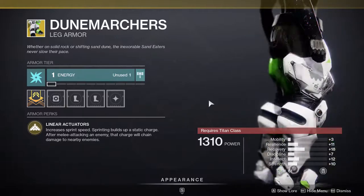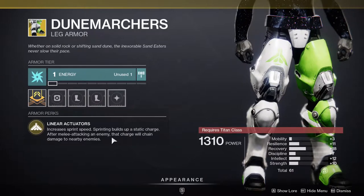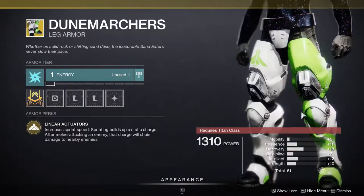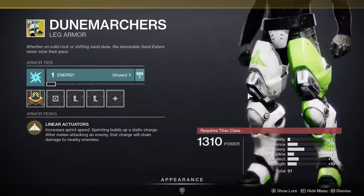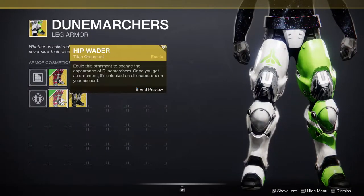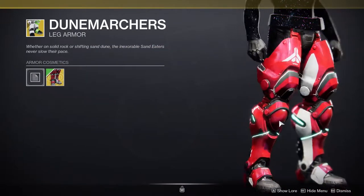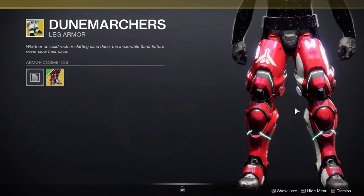Dune Marchers I would recommend easily — they're really good. Increased sprint speed, and sprinting builds up a static charge. After melee attacking an enemy, the charge will chain damage to nearby enemies. It's a stupid exotic in my opinion, especially since they buffed the range — now it's about 20 meters for the static hit. It easily makes you feel the difference in speed. Titans will definitely know this is the one to go to when you're not playing Stasis.